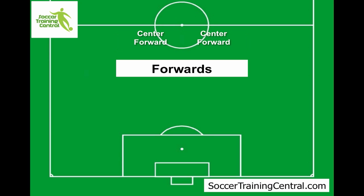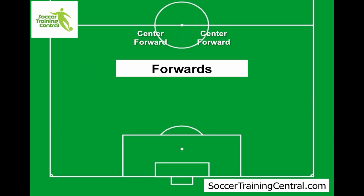Then you've got your forwards. Depending on what formation you're playing, you could be playing with two up front — your left centre forward and your right centre forward. Another option is just one single centre forward up front. Or you can have four forwards: your left centre forward, your right, and then effectively your left and right wing.